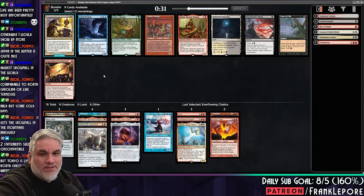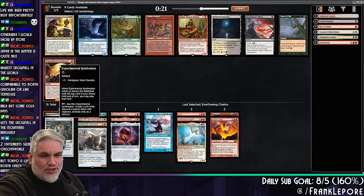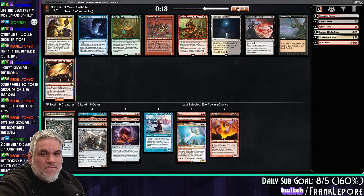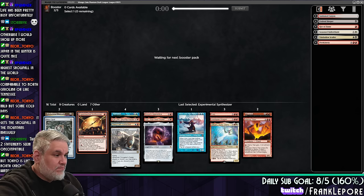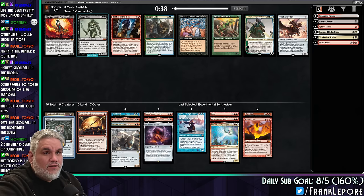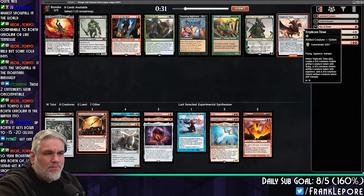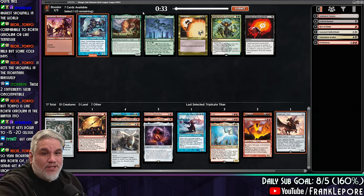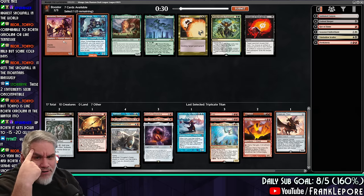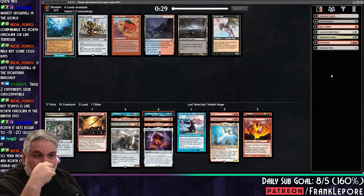Brazen Outlaw. Experimental Synthesizer — I kind of like Synthesizer here. Do we have other things to do with artifacts, though? Not yet, but we can get there. I want to make sure we have efficient ways to turn on our Mox Opal. Triplicate Titan. I don't think Robber of the Rich is super compelling. I think I would rather have Triplicate Titan in case we luck into some Flash. Trinket Mage came back — that's pretty good. I think I'd rather just get Trinket Mage; it's going to draw us a card.